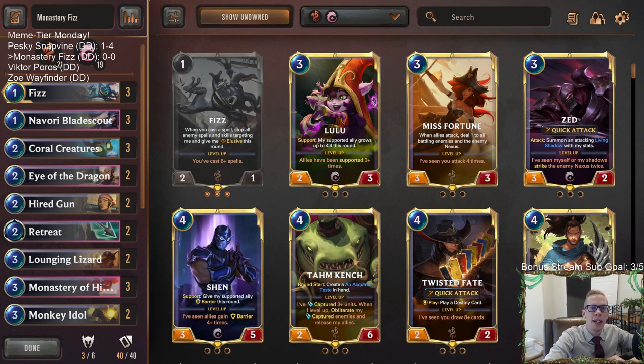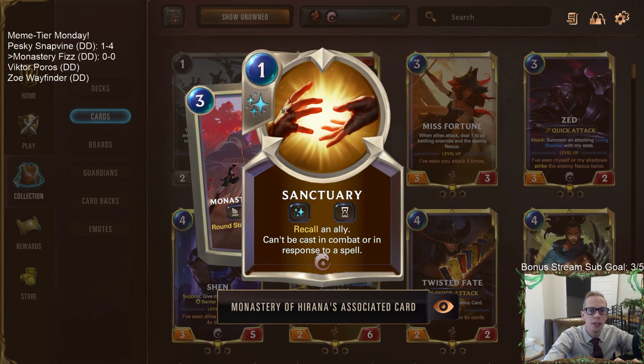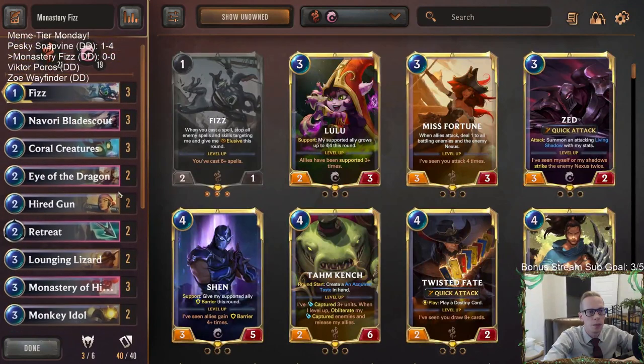Welcome everybody on Twitch chat and YouTube for some Monastery Fizz. If you're into meme decks, this one is for you - this one is extra meme-y. We have a deck that's built around Monastery of Harana, a new Ionia landmark. It creates a Sanctuary in hand each round start, which is just a one mana recall of one of our allies at burst speed, but we can't play it during combat.